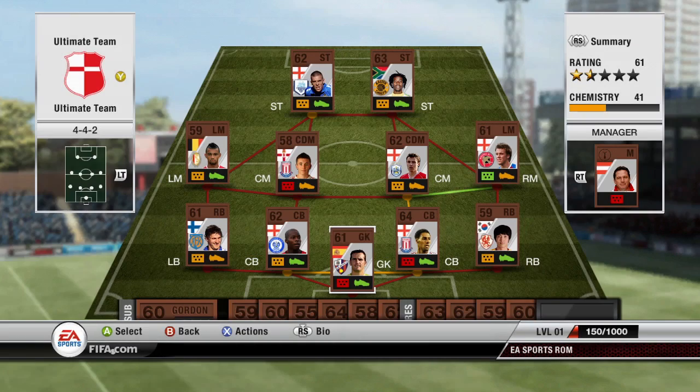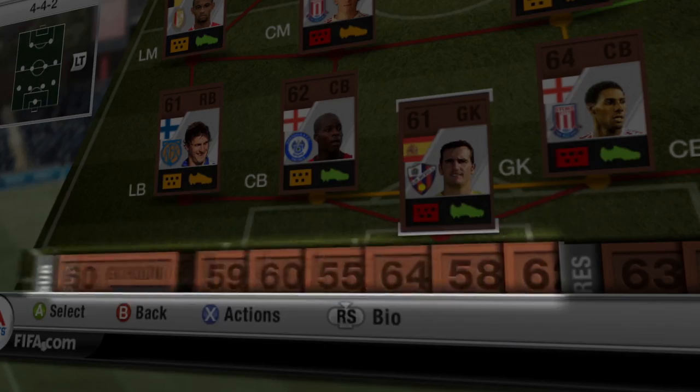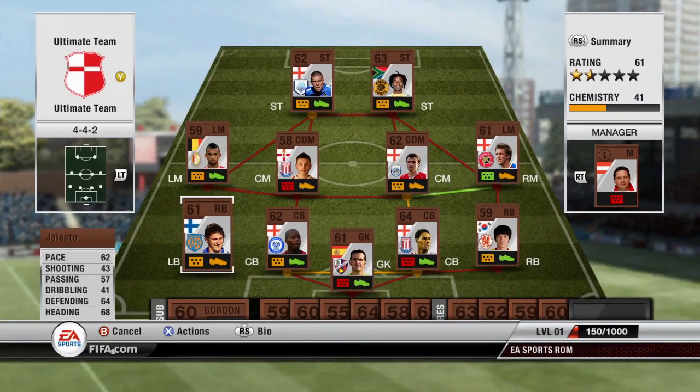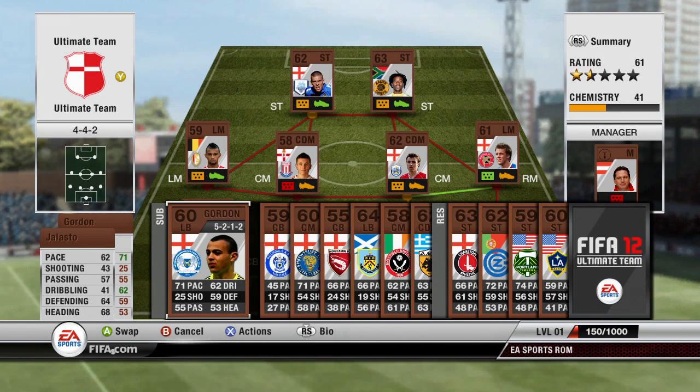Your Active Squad consists of your starting eleven, a manager, a subs bench and some reserves. The first thing you should know is how to swap players within your squad. Simply highlight a player and swap them with a player on the pitch. Simple.